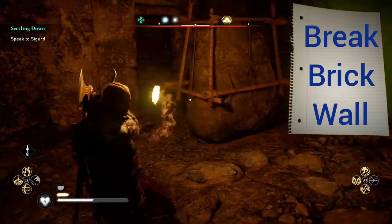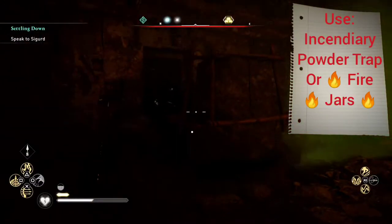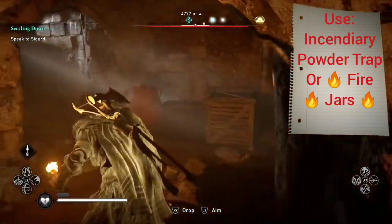Got to put the torch down. Going to use the incendiary powder trap to get rid of it. Fire jars will work as well. But we got rid of that.